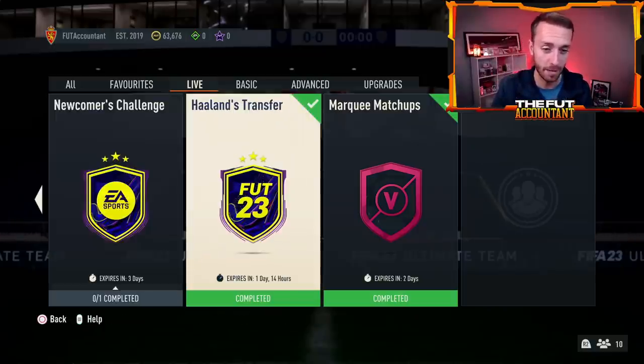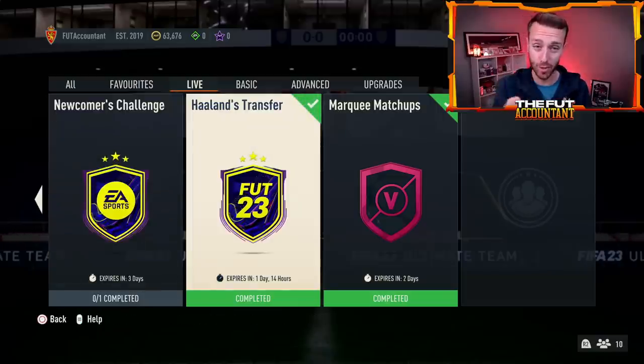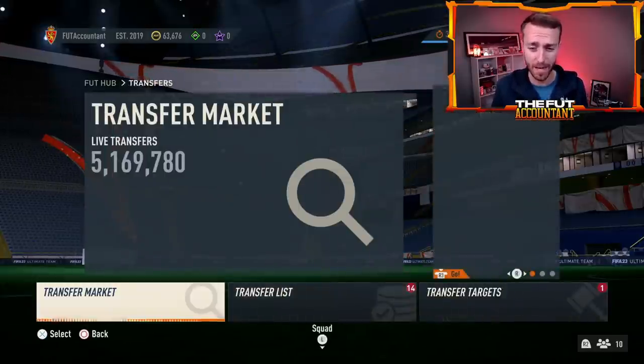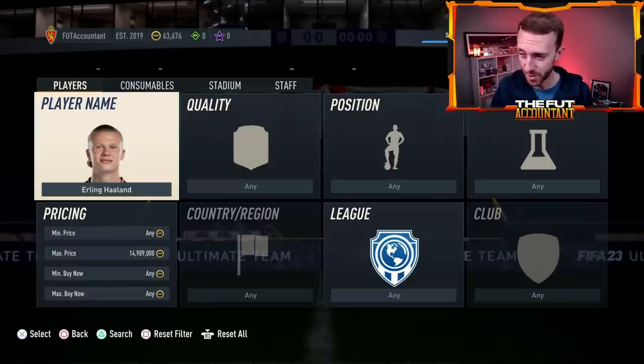If you did either of these SBCs before yesterday at content time, you're going to be getting a free pack back tradable. The Holland transfer pack was like half a 50K pack — it was actually a pretty good pack. We don't know exactly when that's going to drop, but whenever it does, it would probably bring a little bit of supply to the market. Not anything super crazy. I would expect that to be done in probably like three to four days, but EA seems to take a while with those all the time.